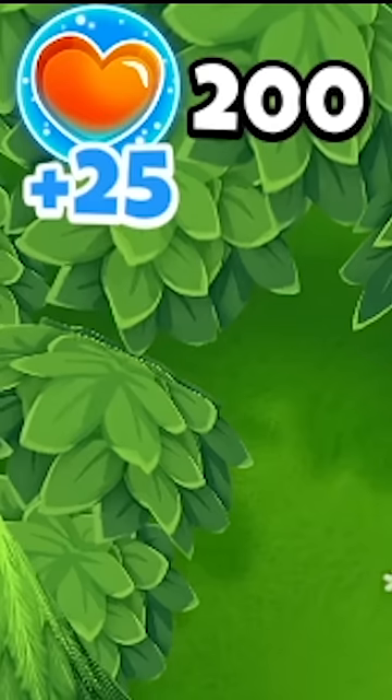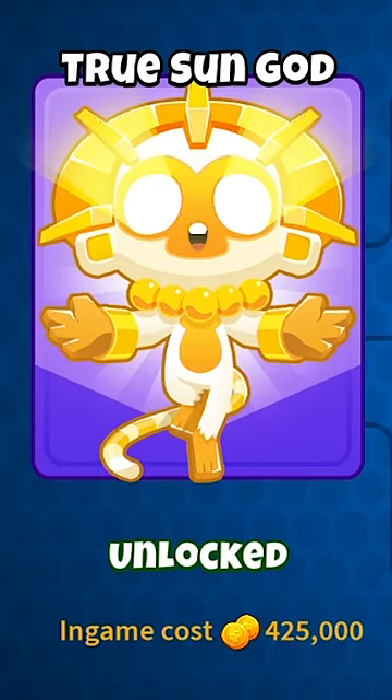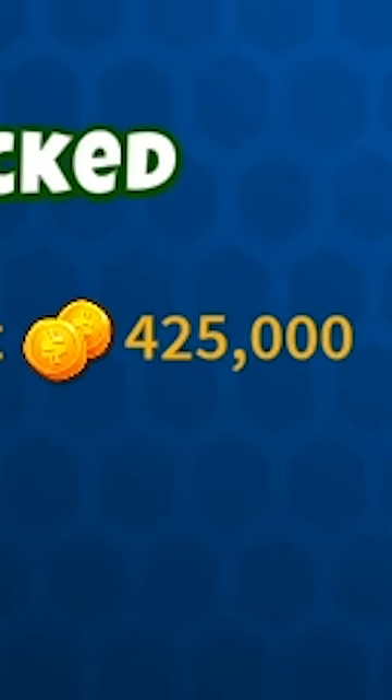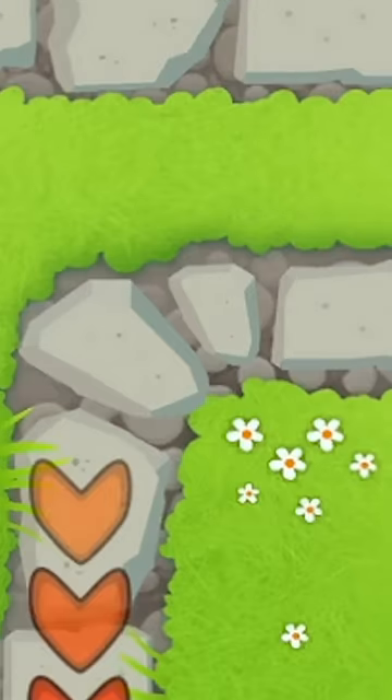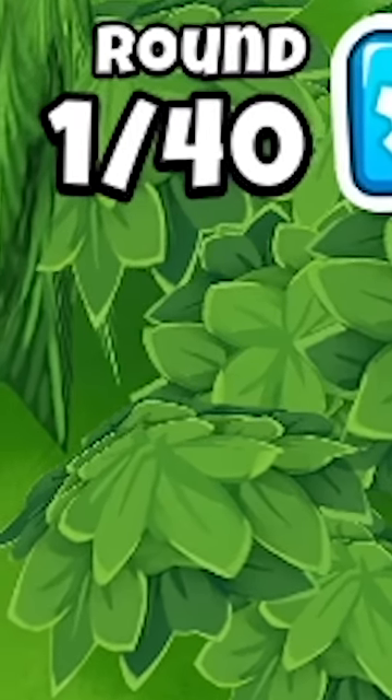On Easy, you have 200 lives, everything is 15% less, meaning a True Sun God Temple is $425,000. Balloons move 15% slower, and you only need to get to round 40 before you enter free play.